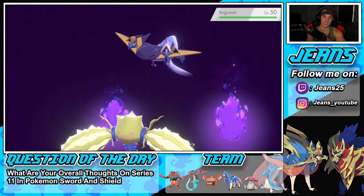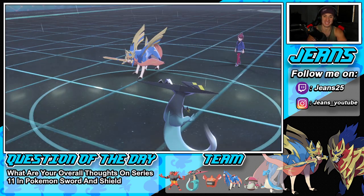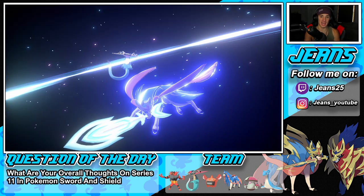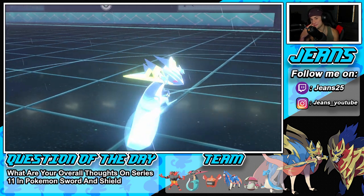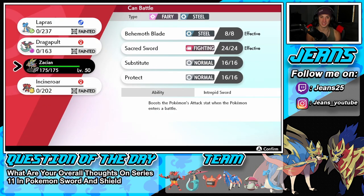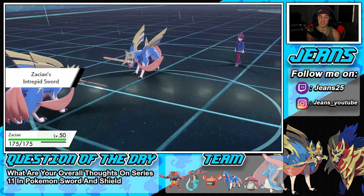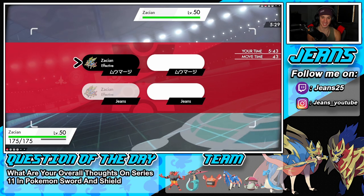Phantom Force flies through and it goes down! It's going to turn into a 1v1 — Zacian versus Zacian. It's either a speed tie or we outspeed because our Dragapult outsped his Zacian and we're only one speed stat below him. This is going to be tough but we're going for Behemoth Blades. If we outspeed we win, if it's a speed tie who knows. Come on — if he outspeeds first we know it's a speed tie.